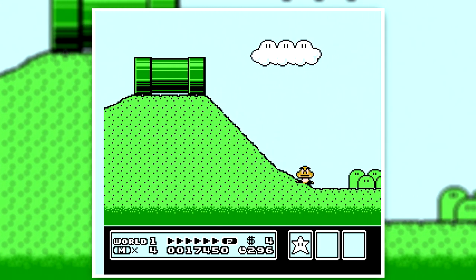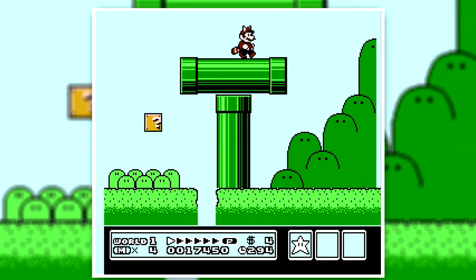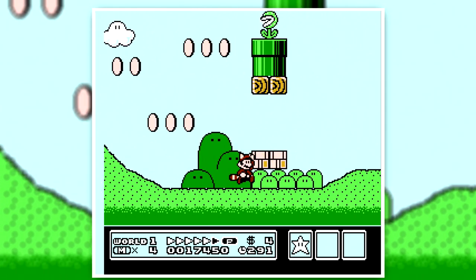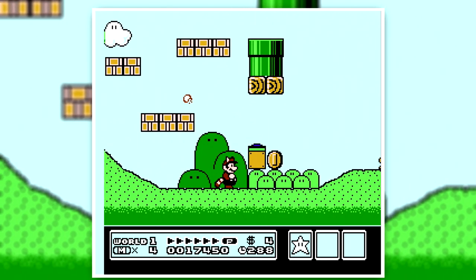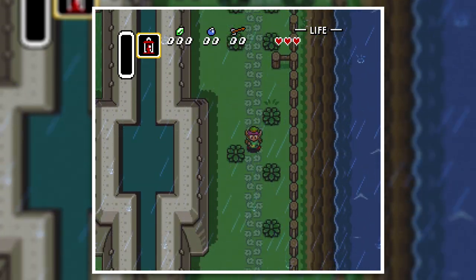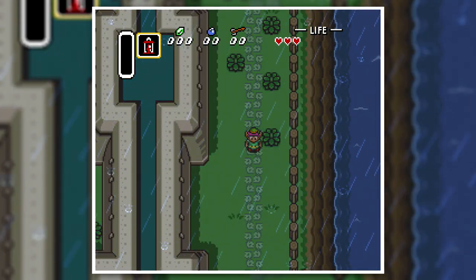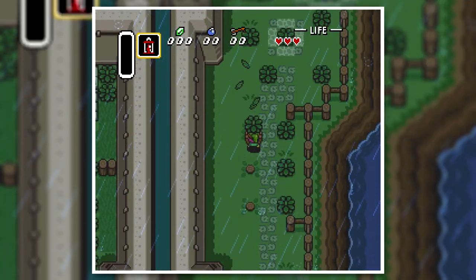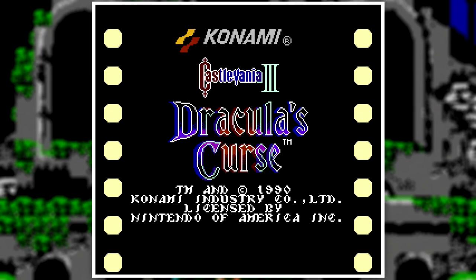Just look at Super Mario Bros. 3 — it was fun, addicting, and different. It based its gameplay off the first one but expanded upon it in many ways, adding more items, enemies, levels, level themes, and bosses. Same with Zelda — A Link to the Past is a top-down view just like the first one, but it takes the core gameplay and expands upon it in hundreds of ways. And finally, Castlevania.